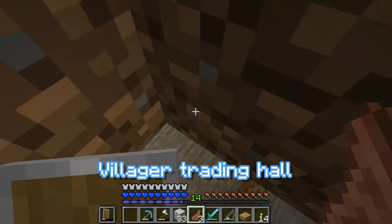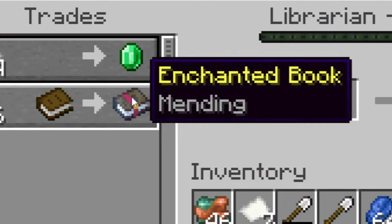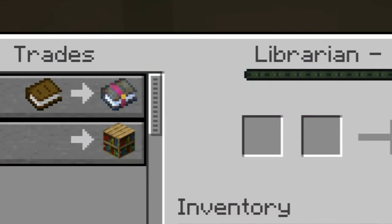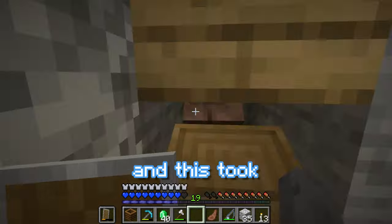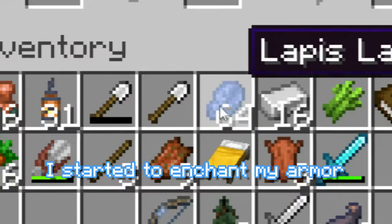Last episode I built a villager trading hall, and after some time I finally got a mending villager. But then I left for like 5 minutes and he decides he doesn't want to sell me mending anymore. So I had to convince him to sell mending again, which took way too long. But once I finally got mending again, I started to enchant my armor and my tools.